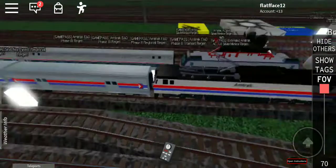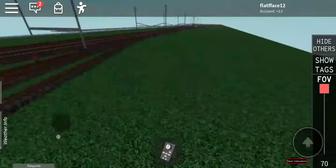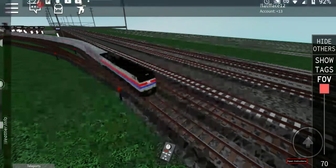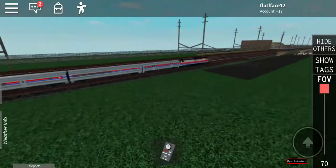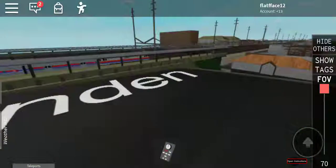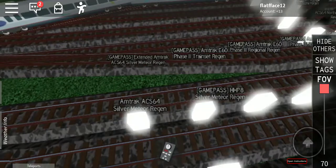We're gonna take a look at all these trains - we're not gonna run them, not this video, we're just gonna look at them. As it goes past here we're gonna check out what kind of consist it's got. It's got the E60 of course, the baggage car, passenger, baggage, and fleets - that's it. Let's go back to the spawn and get ourselves the NJT E60, which is also part of the vintage game pass.